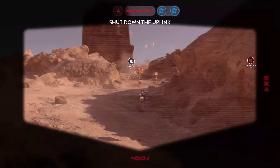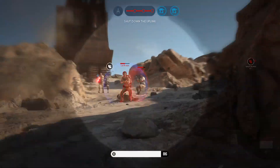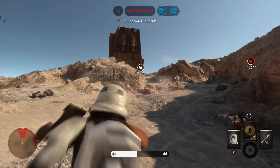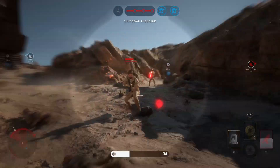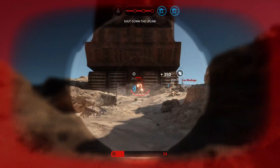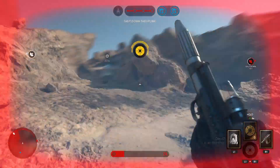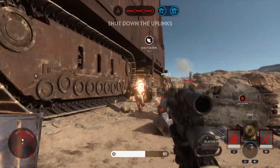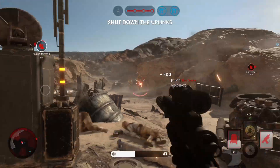The Rebels have activated the uplink. Move on that position. The Rebels have called in a Y-Wing attack. We must deactivate that uplink station to stop their bombers.